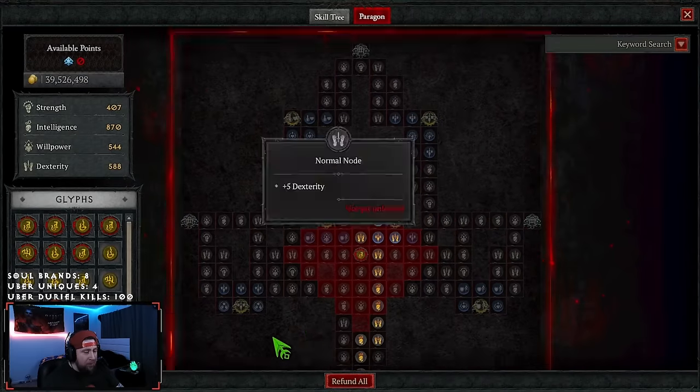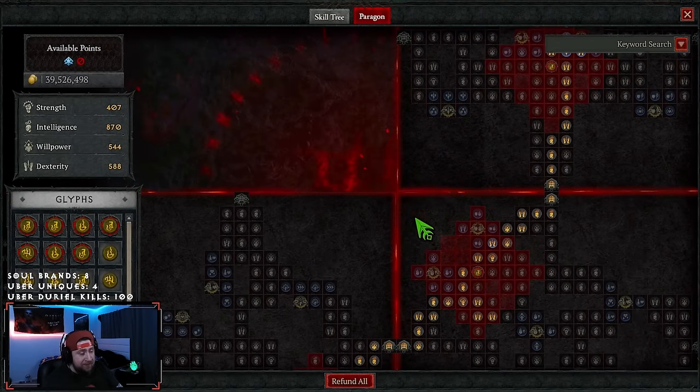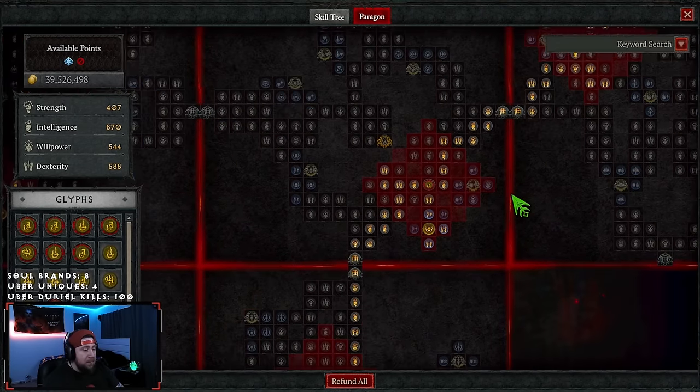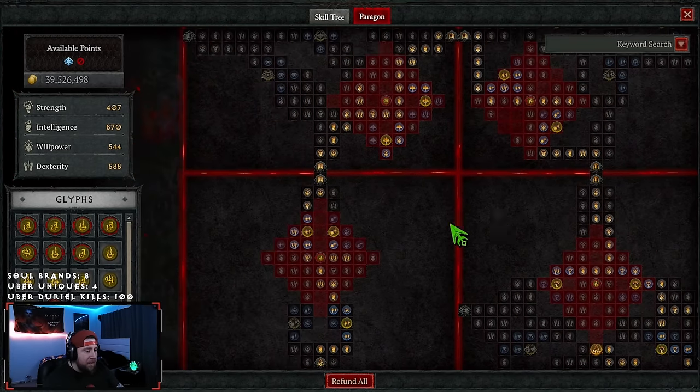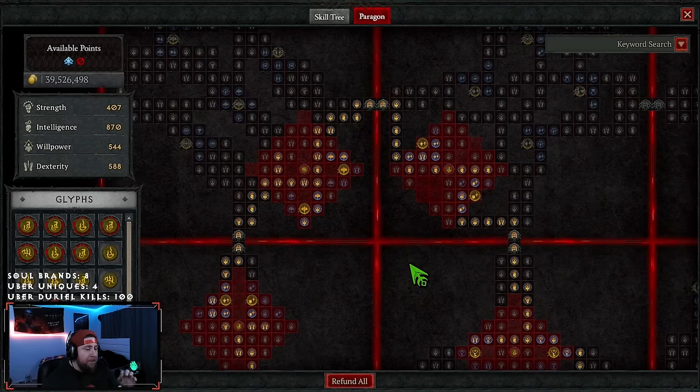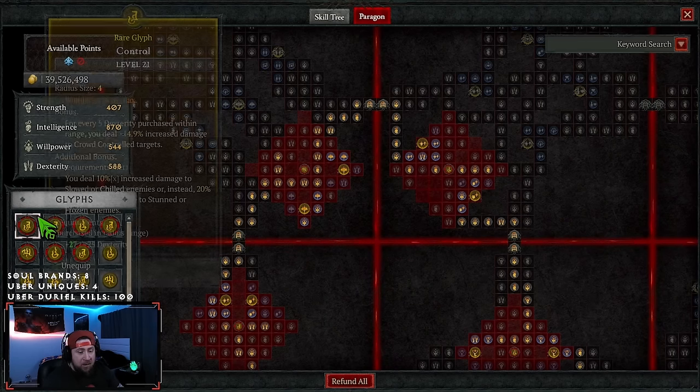A lot of this has changed from the previous build. We opted for much more damage compared to our previous build which had more defenses, while also maintaining some good survivability. We are rocking 8 glyphs, which is kind of nuts, but we're also putting a lot into damage and Destruction with 44 there.